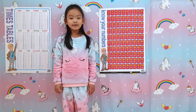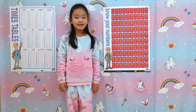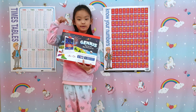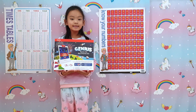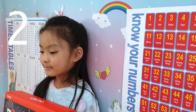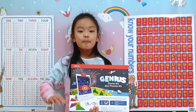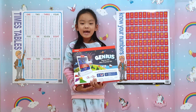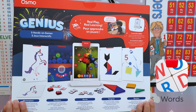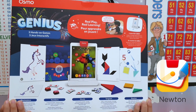Today's activities are courtesy of Osmo - they sent me the amazing Genius Starter Kit, this one right here. It's for kids ages 6 to 10. It comes with not one, not two, but five great games: Masterpiece, Numbers, Words, Tangram, and Newton.